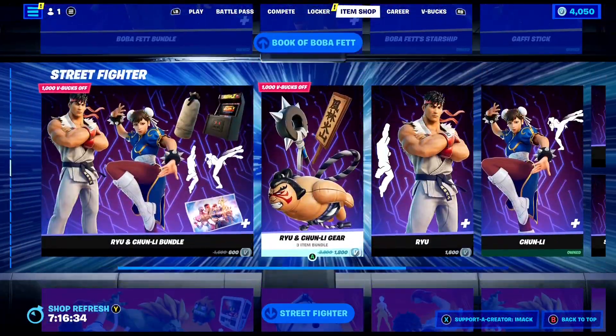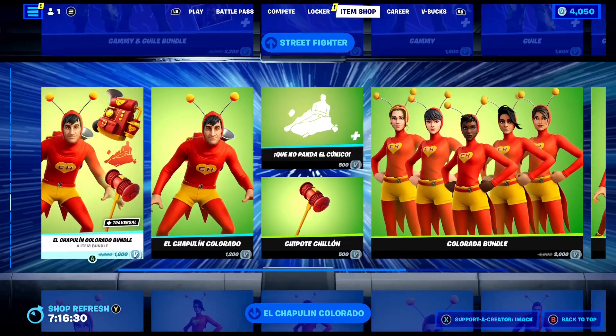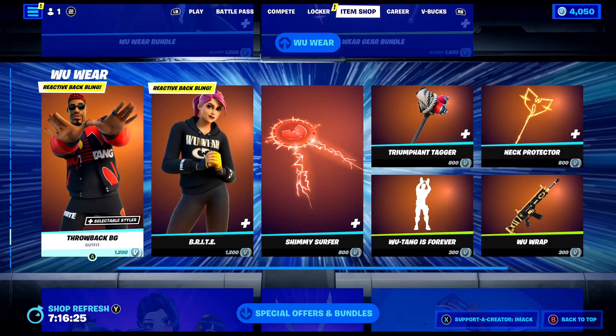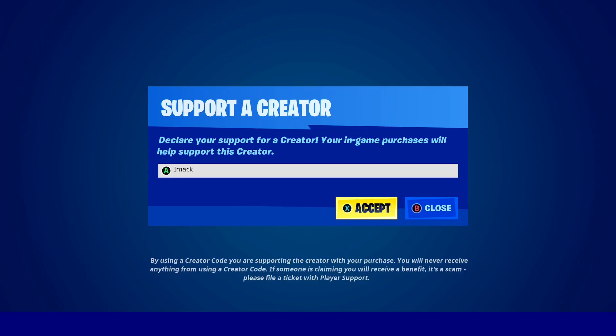Down here we've just got the three Street Fighter bundles: Ryu and Chun-Li, Sakura and Blanka, and Cammy and Guile right there. Then the El Chaplin Colorada stuff right here, and the Wu-Tang stuff to finish off the shop. Again, if you're buying anything and you want to support me, feel free to use code IMAC hashtag ad.